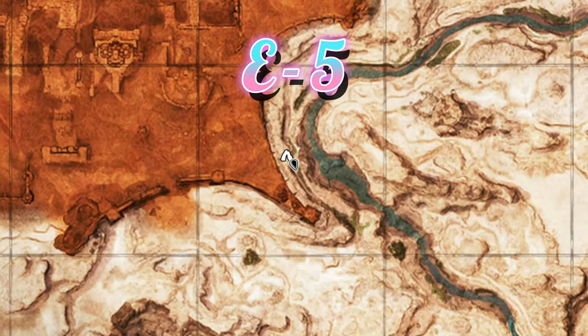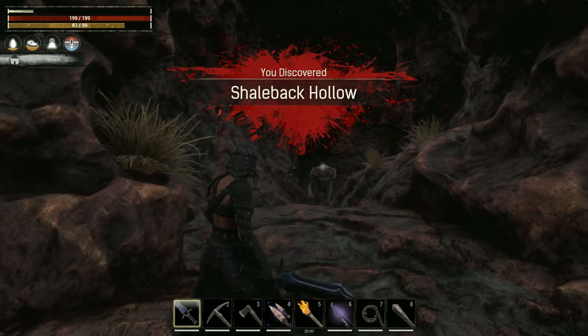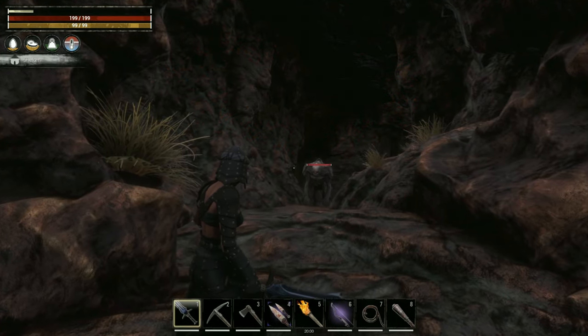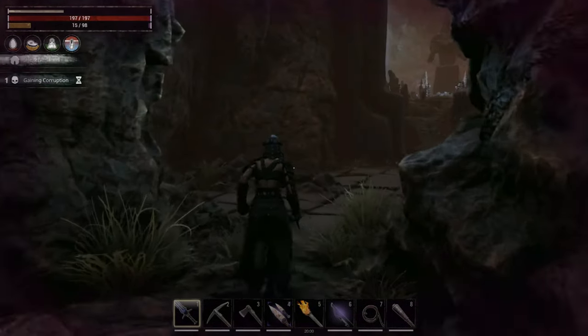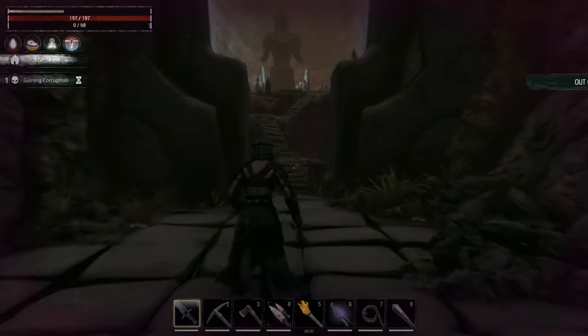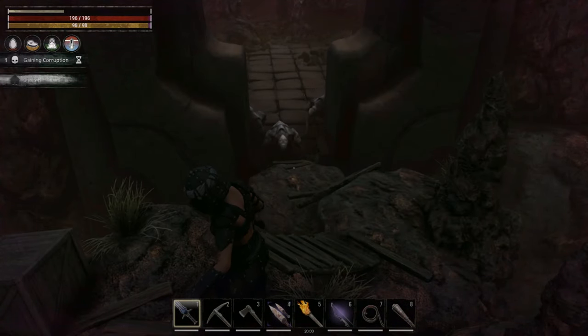The sorcerer's map brings us to E5 on the map. This is also where you'll find Shale Back Hollow. We just need to make it all the way to the back end of this cave. You can fight all of the undead shale backs in here or just run past them all. If you do run past them, they'll only follow you so far as they won't chase you up the stairs.